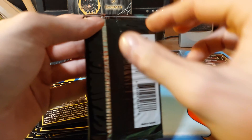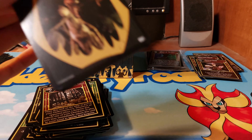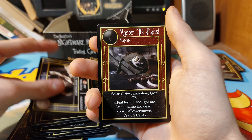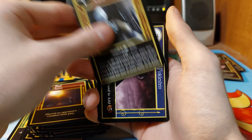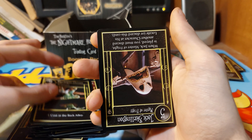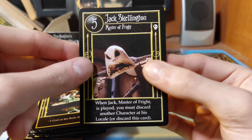I think we have only a few more packs left. Let's see - no foil in this pack. Shock, Fire, Pull Yourself Together - upside down again - Doll. And the rare in this pack was Jack Gallant, Master of Fright.